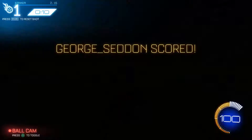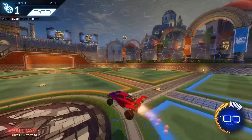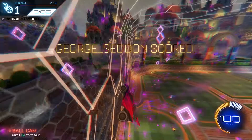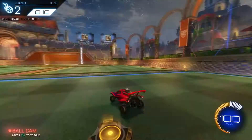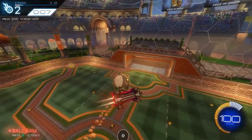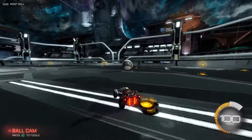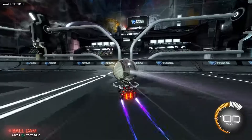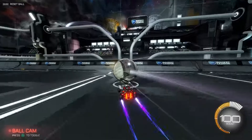You don't necessarily need to do fast aerials, but you can if you want — you might need to fiddle with your binds. I'm a champ player and haven't chosen to practice that yet, so it's not strictly necessary. My third recommended mechanic is wall predictions, or just predictions in general — understanding how the ball is going to bounce off the ceiling, wall, backboard, or corners of the pitch.